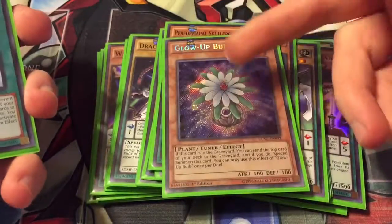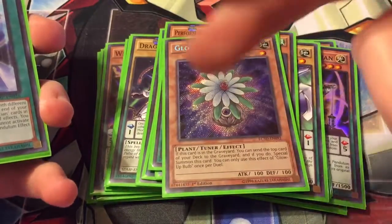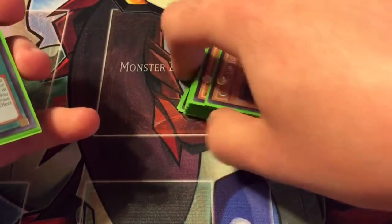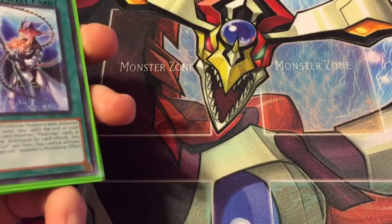For the last monster, one Glow-Up Bulb — most people know you can mill it off, then send a card from the top of your deck to bring it back, and it's just good for synchro summoning.